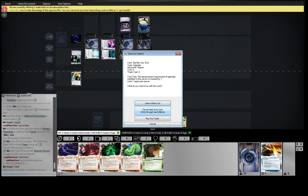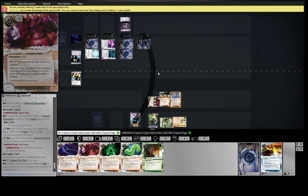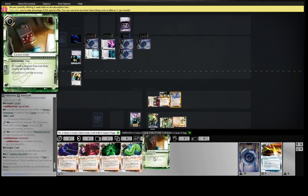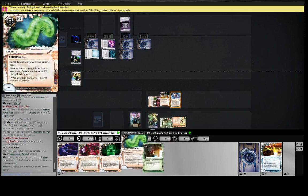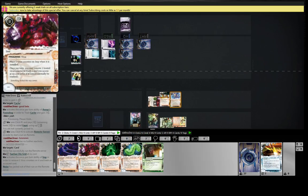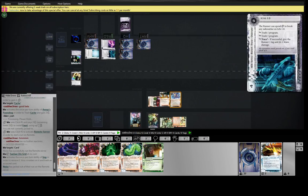Oh, it's a SanSan — he just didn't want to spend to rez the SanSan. Yeah, makes sense, don't mind that play. We're at 4MU. We could get our Parasite kind of stuck somewhere. Let's draw for guidance.